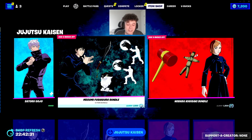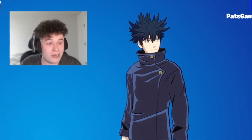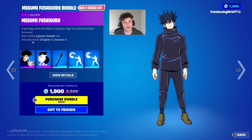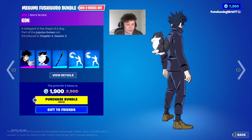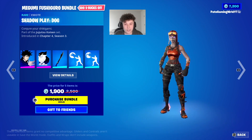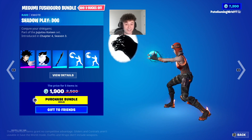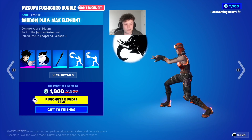As for the rest of the skins, we got Megumi over here. He looks like he woke up on the wrong side of the bed. He has no alternate skin style. We also have the Kahn back bling, which is actually dope — it's a little dog. You also have Megumi's sword. For all those dog lovers out there, we have the Shadow Plate dog emote, and you can't forget the Max Elephant emote. That's cool.